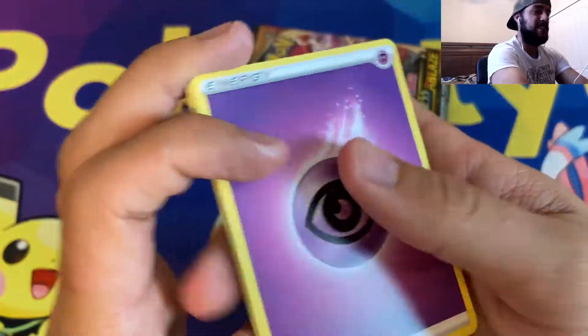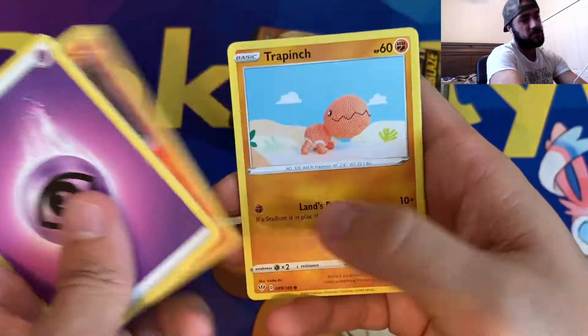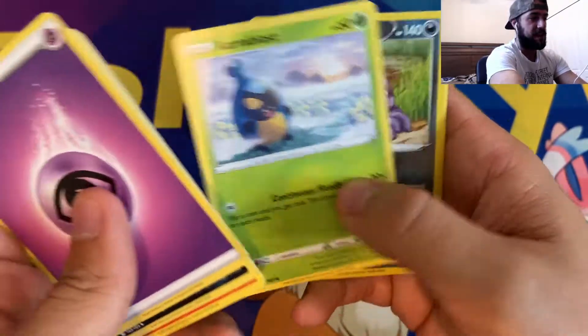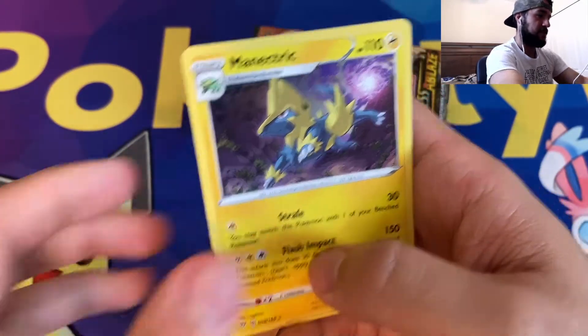Here we go, let's continue. Psychic Energy, Aria Dose, Dugtrio, Billowing Smoke, Torchic, Trapinch, Jigglypuff, Ducklet, Caroblast, Reverse Rare Muck, and a non-holographic Manectric.